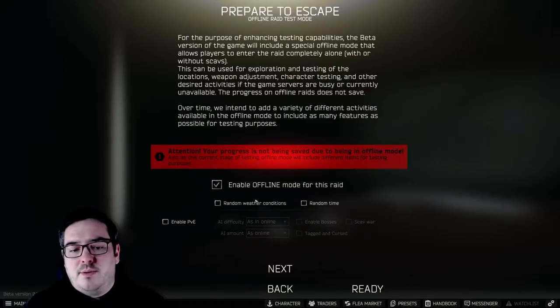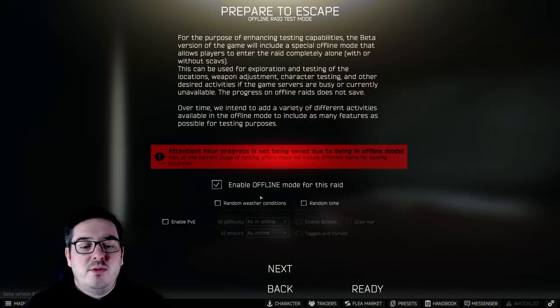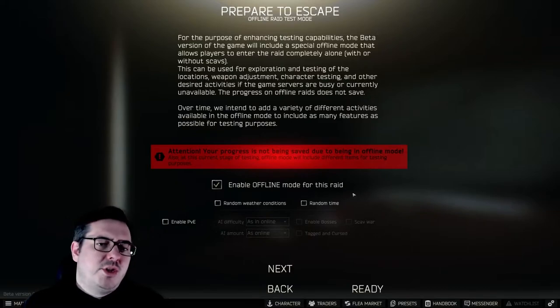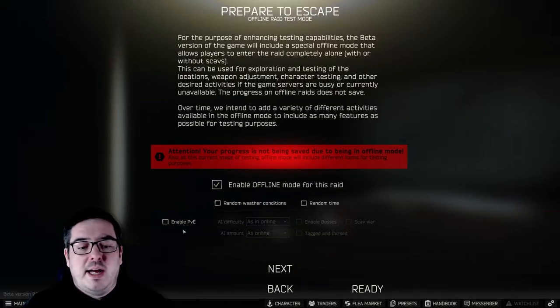That will put you into offline mode. You can tick underneath random weather conditions, which will change it to sunny, cloudy, rainy, whatever. I don't tend to mess with that, I'll just leave this off. Random time - I'm not sure why you'd want to do that. You can either choose day or night. You may want to mess around with it if you feel like you want to. Feel free to click that.